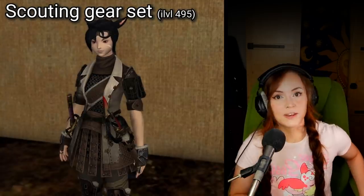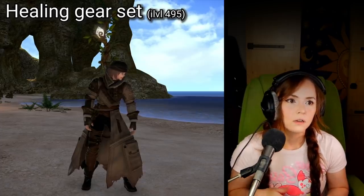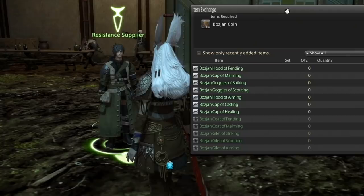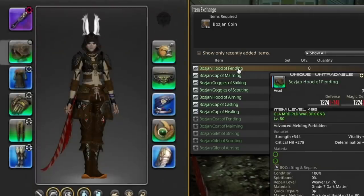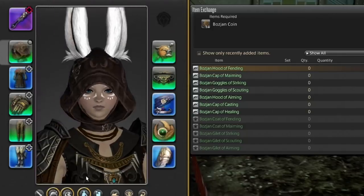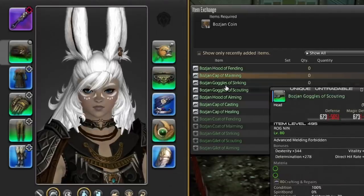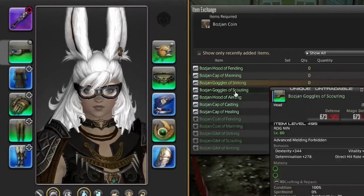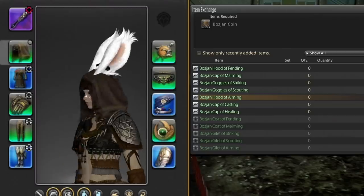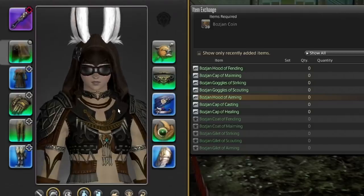If you're doing it as a Viera and you don't actually need the gear for its stats, you might be able to save some coins on it, because I'm not going to be able to wear the hood on my character. Actually, I am very happy to report that several of these hoods are wearable by Viera. We have the Bozjan Hood of Fending — it has a cool visor effect. Now, maiming does not work. Striking does work — it's just goggles. Scouting does as well. Aiming works, which is amazing. Though when you do the visor, the goggles go up and clip into your ears — that's fine, I'm just happy that the hood actually works.